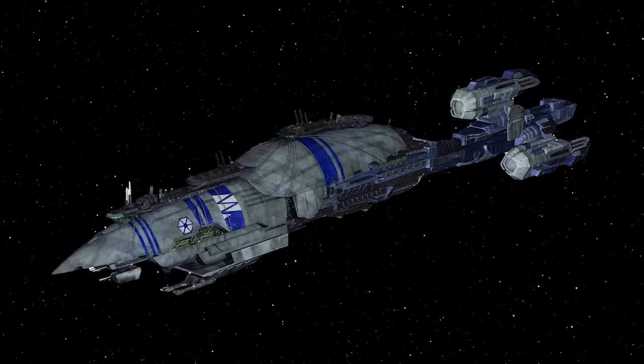Between the larger ships and cruisers there are also some ships right in the middle that are hard to classify. An example would be the Recusant-class light destroyer — over a kilometer long and quite deadly, but not really as powerful as a Venator. Ships like that, or the Victory-class Star Destroyer, are what I would consider a heavy cruiser.